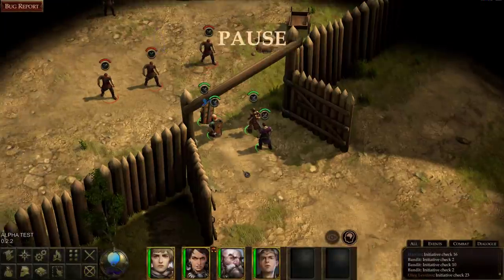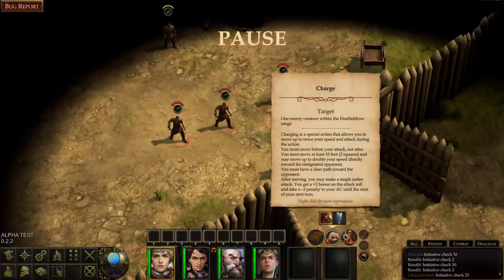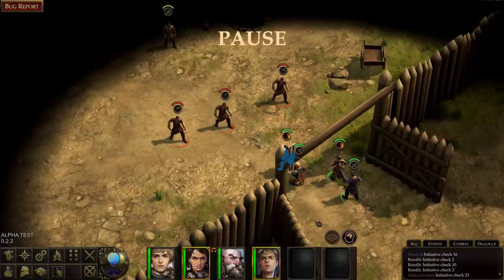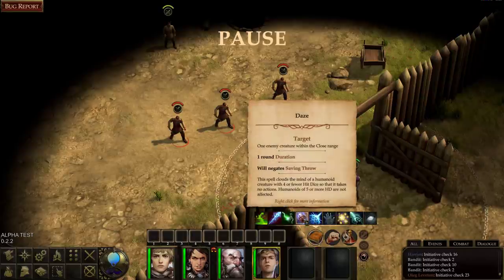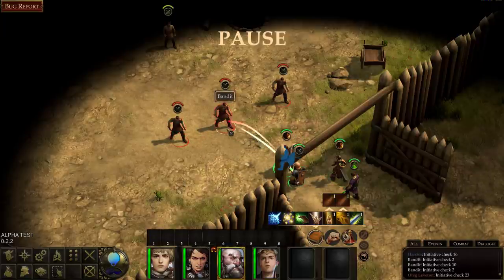We've got three guys targeting Valerie. She can charge one enemy with a double move, getting plus two to the attack roll but minus two armor class. Let's charge this guy, and have the barbarian rage. I'll have my wizard cast something — Jolt, Acid Splash, or Ray of Frost — these are cantrips. I'll use Acid Splash since it's a conjuration spell. Let's have the cleric attack this guy too.